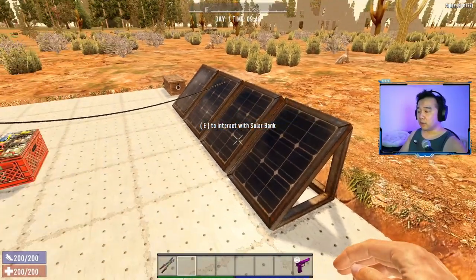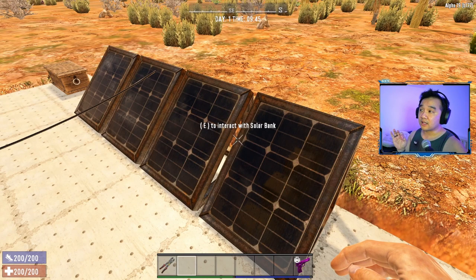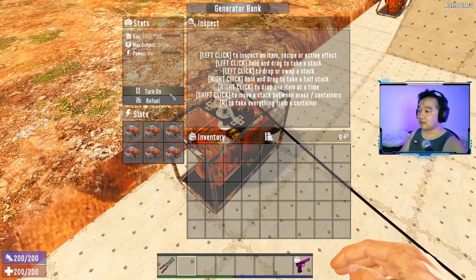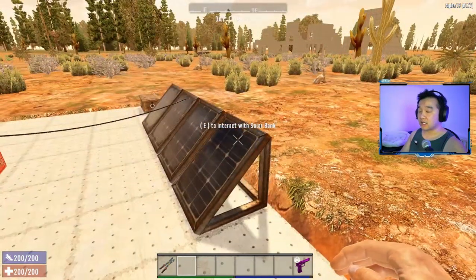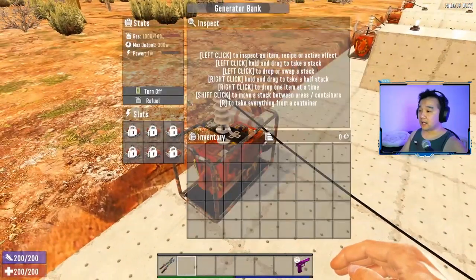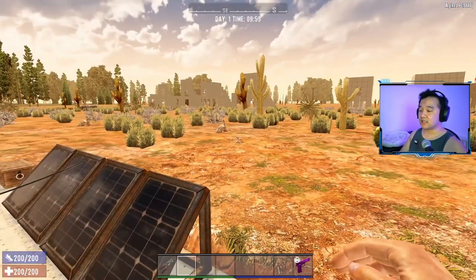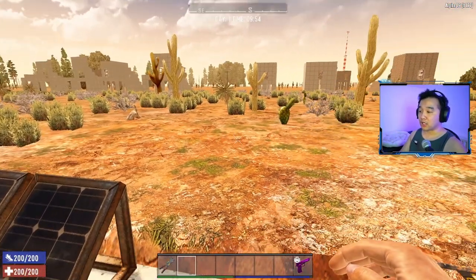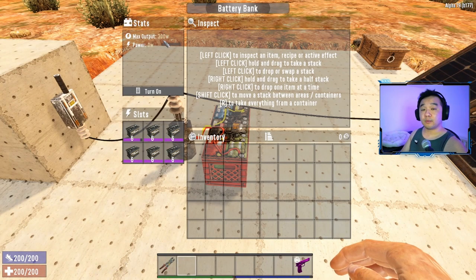The generator uses gas all the time, so you need to make that trade-off. Another pro of the solar bank is it makes very little sound - barely a hum. The generator, if I turn that on, is a lot noisier. So if you don't want a noisy base, go for the solar bank if you can afford it. If not, go with the generator bank - gas is very abundant, you can just go to the desert and get oil shale.